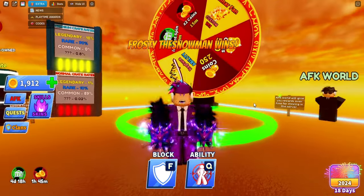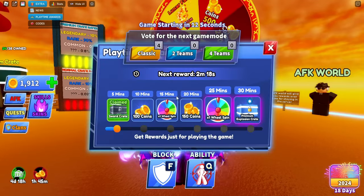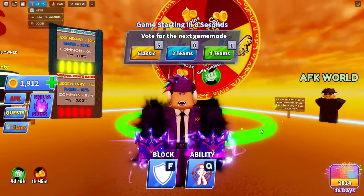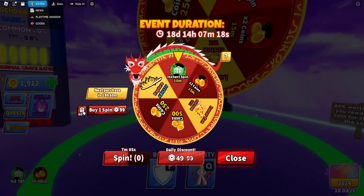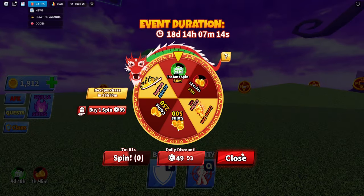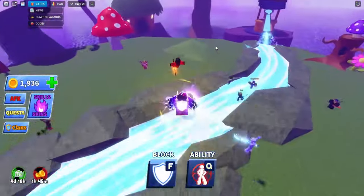A lot of people were asking what the timer shown — like 7 minutes 22 seconds — means. That's just the playtime award countdown, which lines up with when you get your next reward. There's also another way to get spins: the gifting feature. You can ask people in our Discord, or even me, to gift you a spin. If you win our giveaways you can get a spin gifted from me instead of a sword if that's what you'd like.